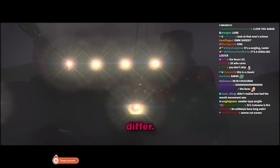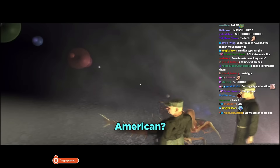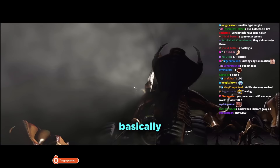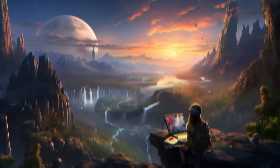Tara jokes that the Terran soldiers look like they mashed poor feathers together, confusing a Zergling for a dog. Daniel explains the Terran lore: they took all the fugitives, put them on a ship, and sent them into space — basically space Australia. Tara jokes that Americans learned something from the British.